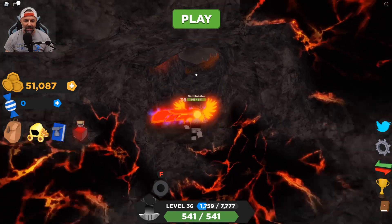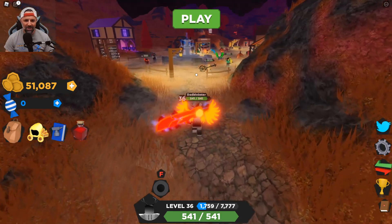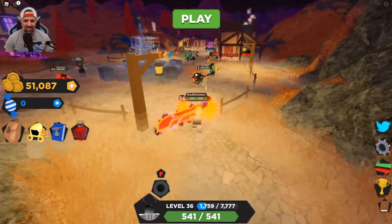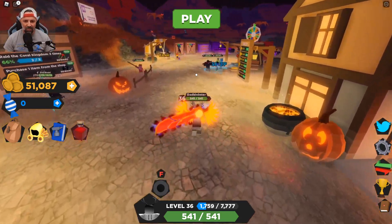I got out of the cave and I saw a little pumpkin head fly by, which is really cool. There is a run function that's now in the game, so I'm gonna hit that and see if I can run a little bit faster — perfect!